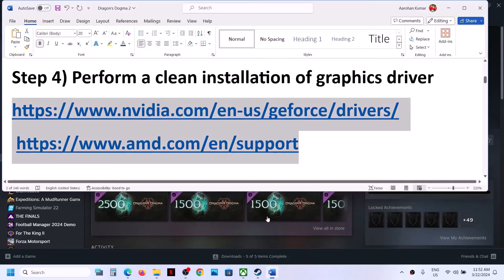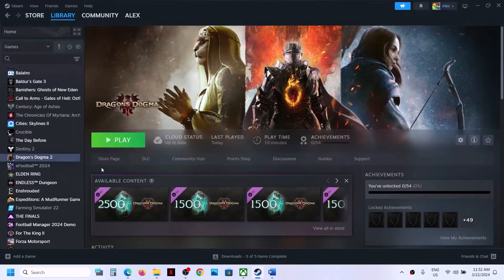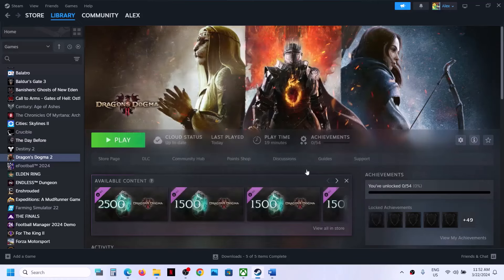The next step is to verify the game files — do not ignore this. Make a right click on the game, select Properties, go to the Installed Files tab, and then click on Verify Integrity of Game Files. Once the verification is complete, launch the game and check.